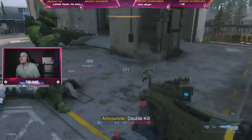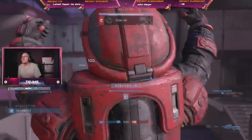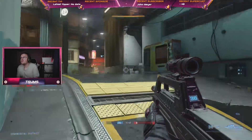The 5.56mm duplex ammunition contains two bullets in the same cartridge case. For each round fired, two bullets travel to the target. The first bullet travels on point while the second is offset in a controlled pattern.